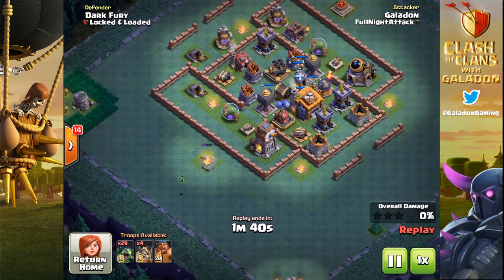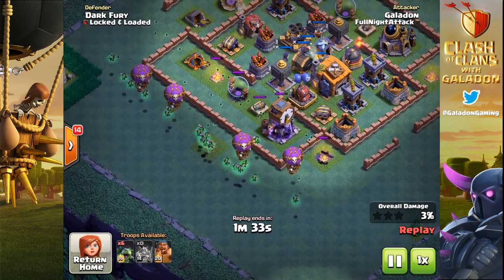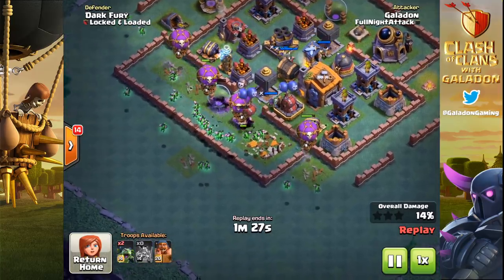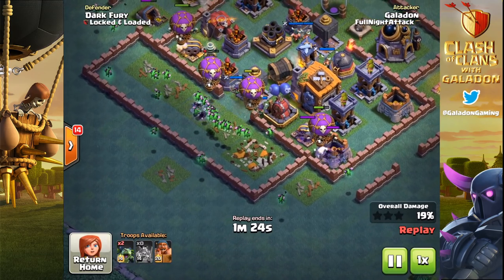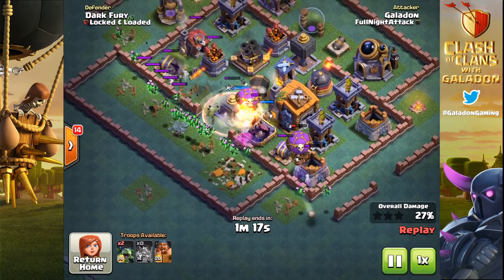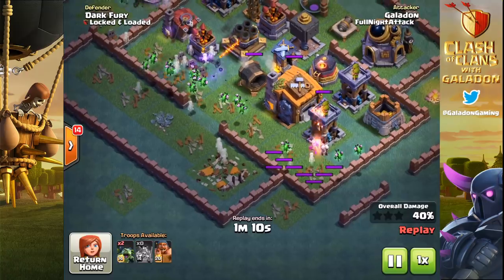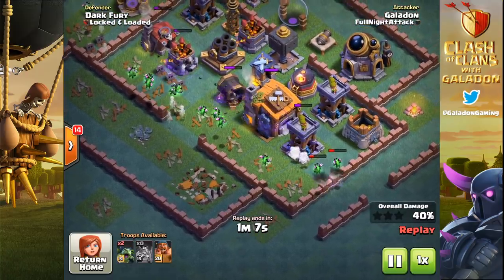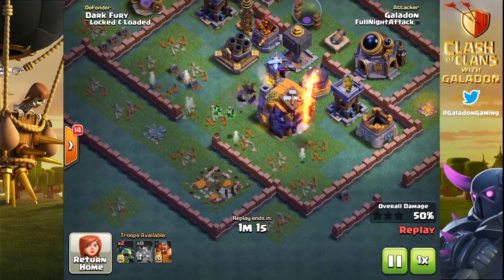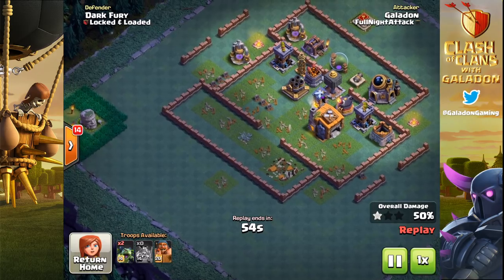We've got one other example of a time where you don't want to use your battle machine's ability right away, and it's against Dark Fury from Locked and Loaded. We're using drop ships and minions. Dark Fury's base is 100% maxed out — he's got those super powerful maxed-out walls, and this becomes an issue when you're talking about delaying the battle machine's ability. The battle machine is going to take forever to get through a maxed-out wall, so if he's taking a lot of damage from defenses on the other side, it might make sense to push through the wall more quickly. But in this instance, I've cleared everything out all the way to the builder hall, and the giant cannon is down as well. We've got the battle machine left and a builder hall that's just about to fall.